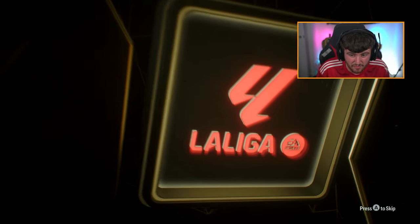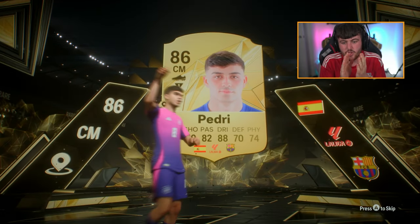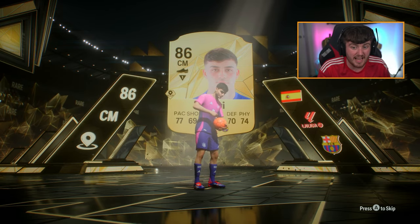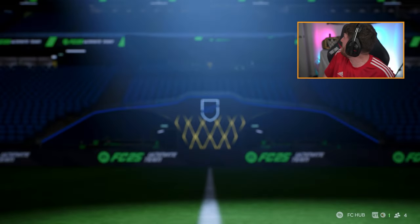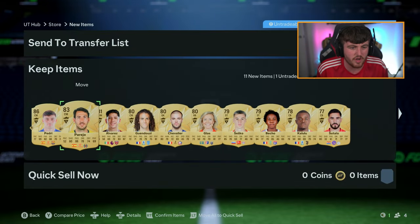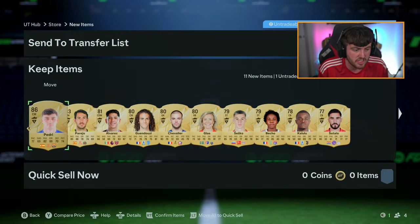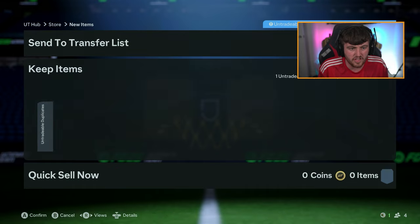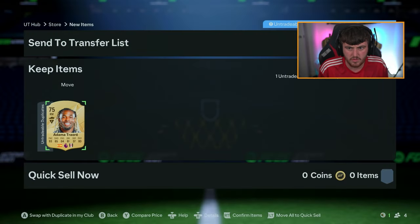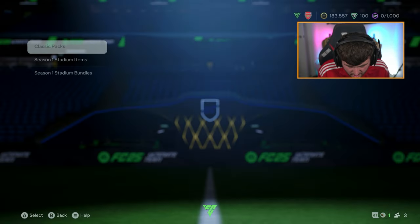Also Danny Perejo in there - that's who it would have been last year. He's got some really nice play styles for a box-to-box or offensive centre-mid. We've also got Kalulu and Sitalo. With Adama Choyore, I need to figure out how to send him to the duplicate storage - you just press send to the club and he goes to the duplicate storage. Lovely. And now we have a rare mega pack.